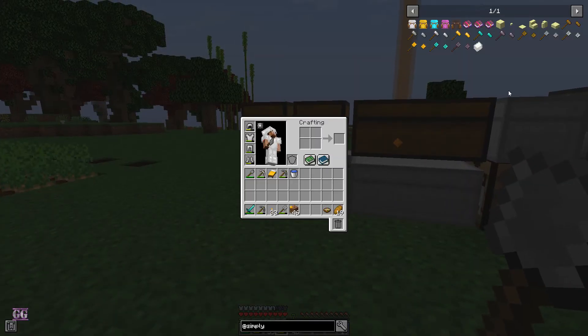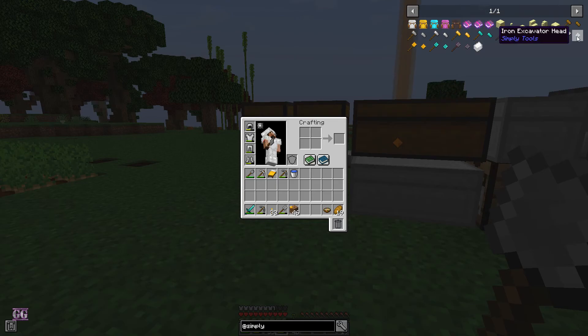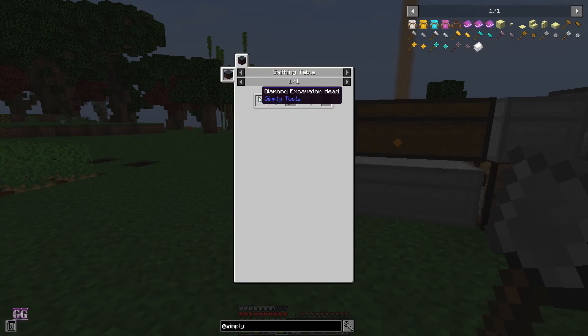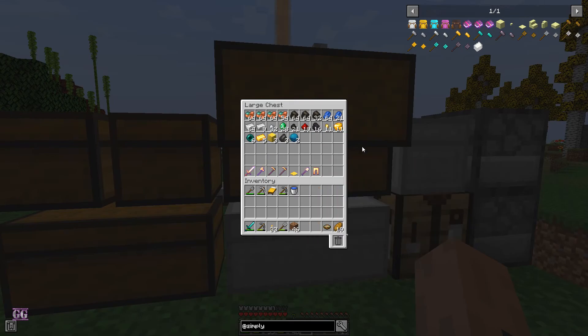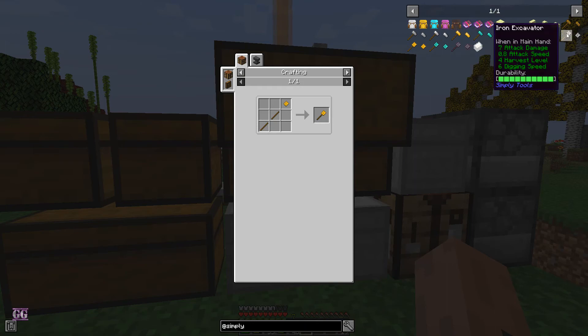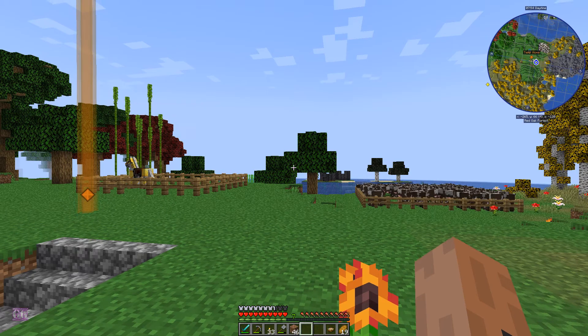The speed might be okay. There are four iron ones. Netherite - this will be expensive probably. Diamond needs nine diamonds - how are we looking for diamonds? Oh yeah, we don't have enough diamonds. Gold, I'm not even going to try. So we'll probably go with iron for now.